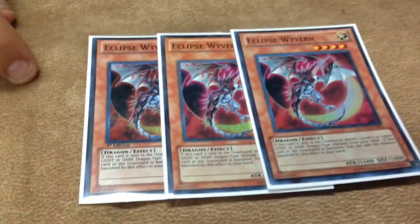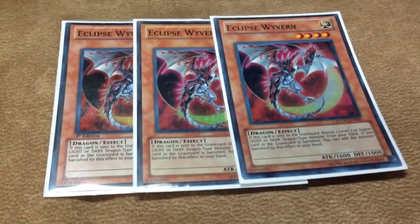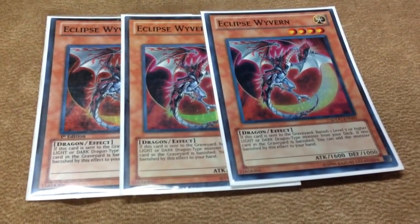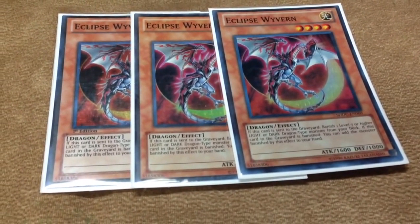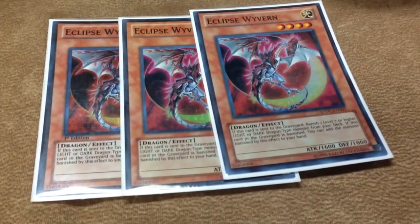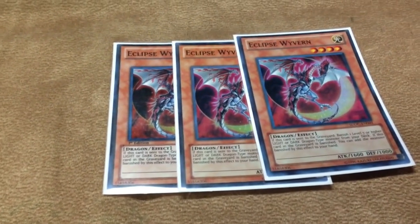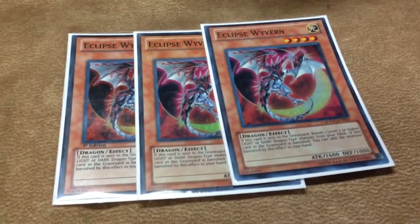Triple Eclipse Wyvern — hands down what makes the deck what it is now. You send it to the graveyard, banish any Light or Dark Dragon level 7 or higher. And when this card is removed from the graveyard you add whatever Dragon you banished back to your hand. So you can banish Diabolos or Judgment Dragon, add them back when they're removed, or banish them for E-Dragons.